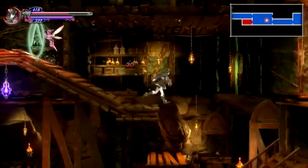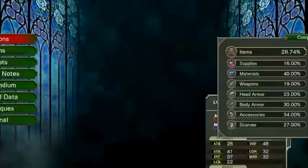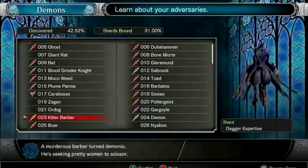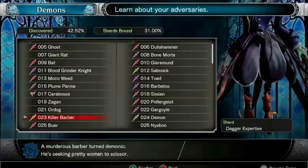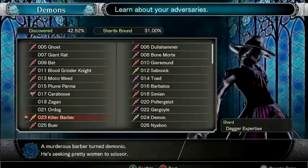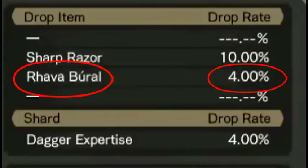How do you get this? You need to find a monster called — I believe it's called Killer Barber. You have to find this monster, and this is how it looks. I came across this guy quite early in the game, and the drop rate of the sword is 4%, as you can see here.